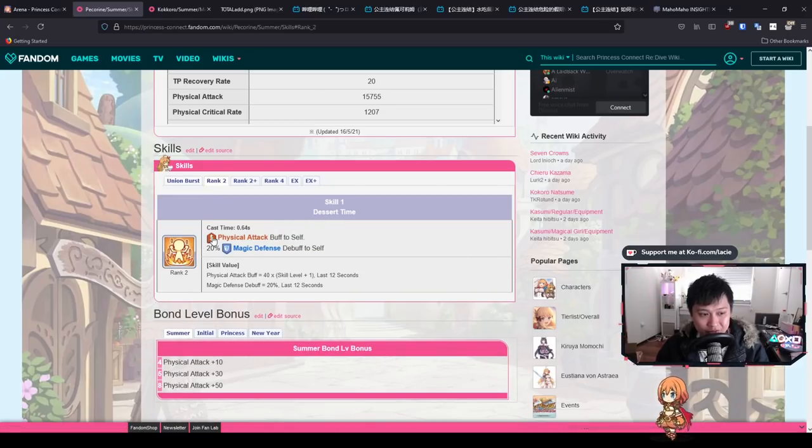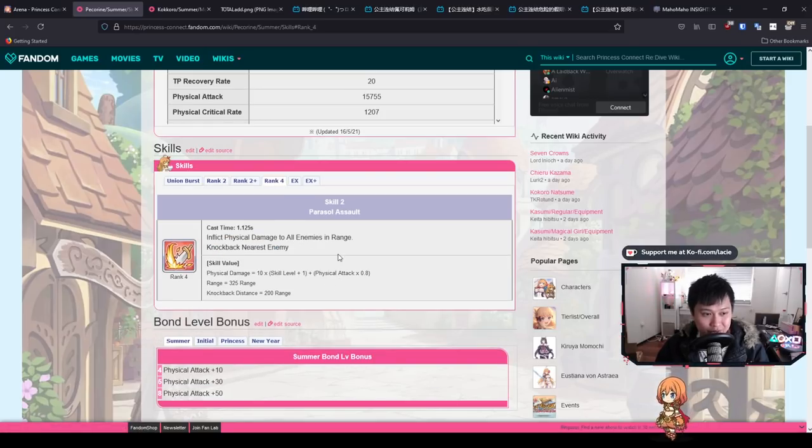Next we have Desert Time Seal, Skill 1, which is a simple physical attack buff, however you do incur a 20 magic defense debuff on herself. She sits in the front line — something is screaming Ilia counter to me. The physical attack buff at level 130 is about 5k, and when we get her it's going to be about 4k — roughly 40 times skill level plus one. A 4k physical attack buff for 12 seconds is pretty lit.